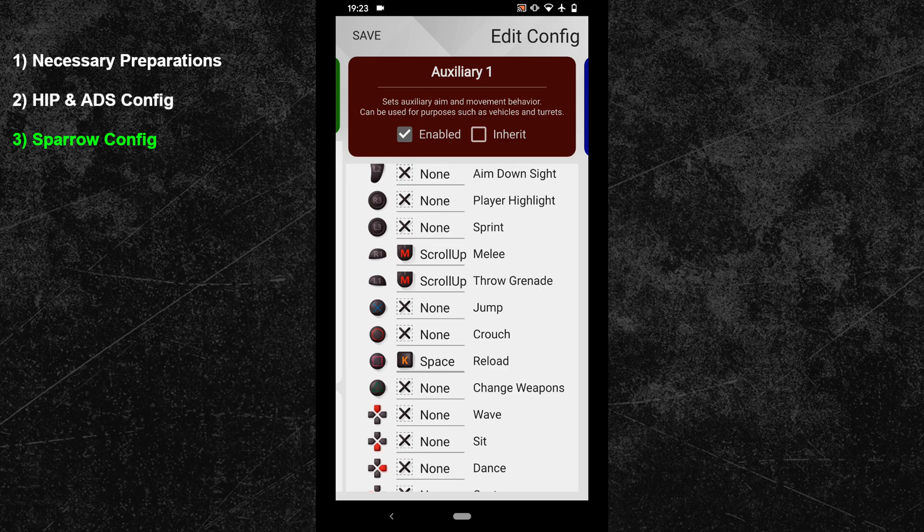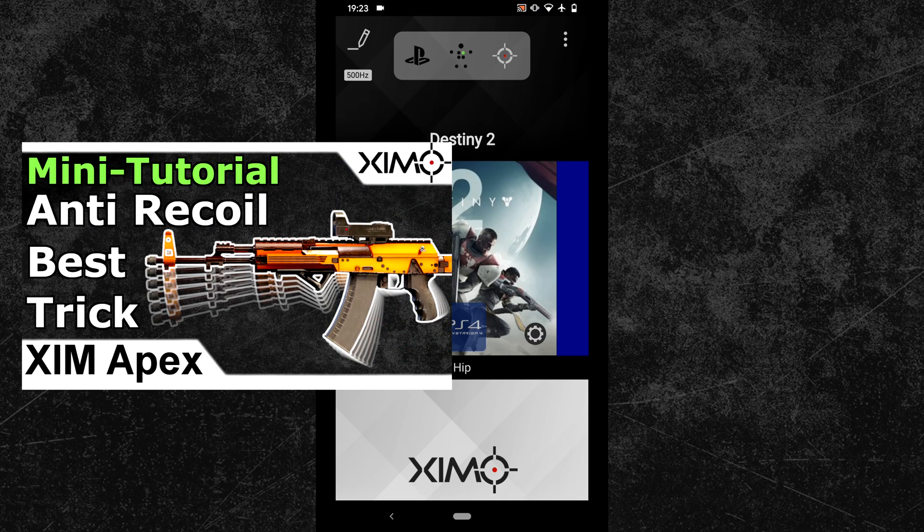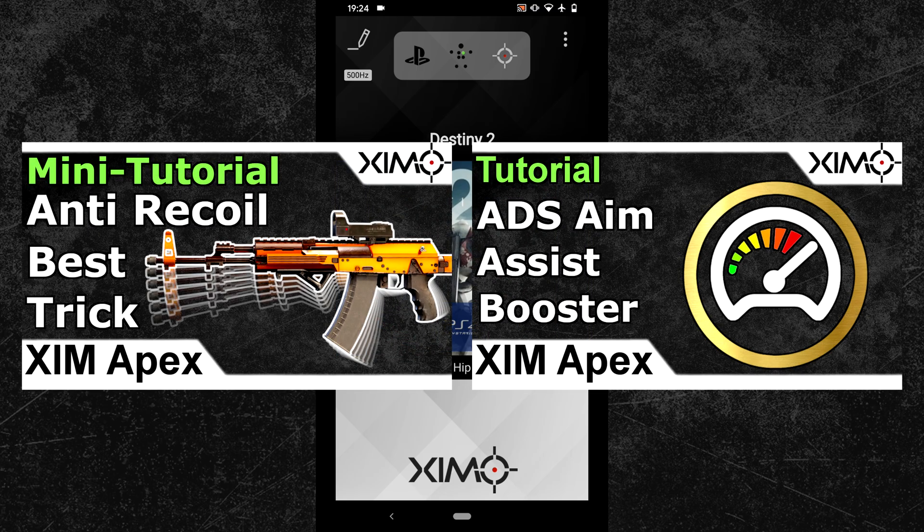Your Destiny 2 configuration is now complete. Press the save button in the top left and exit the configuration mode. As always, you can find the copy and paste code for the whole configuration in the video description. If you want to add further features, my second recoil trick works very well in Destiny, as well as my aim assist booster video — just follow the instructions from the corresponding videos. The setup for Destiny is 100% identical to the ones shown in those videos.